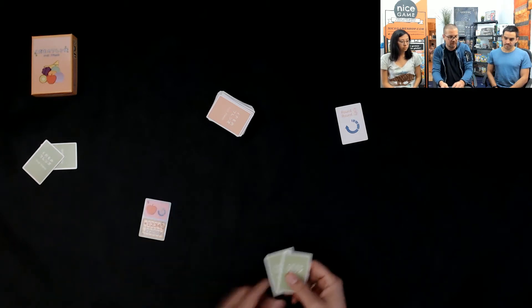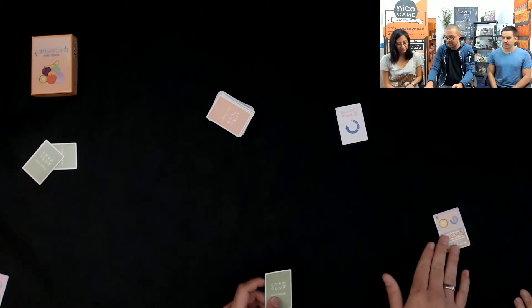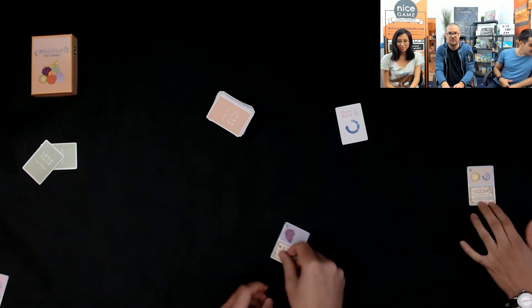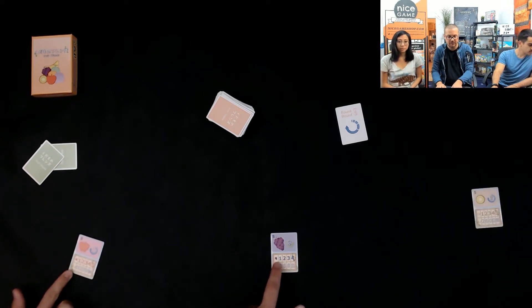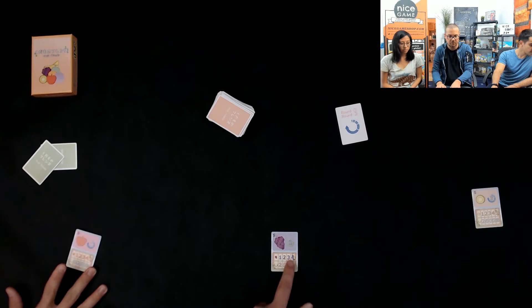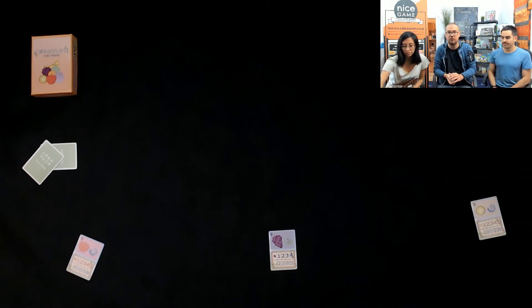Francisco, you start with the apple and you're the start player of the first round. Lolly, you start with the kiwi and I'll start with the grapes. On the starting cards — and on each card really — there is a scoring table. On top it says how many of that fruit you'd need for the score shown below. Then all we need to do is collect our fruits, because we have fruit friends.